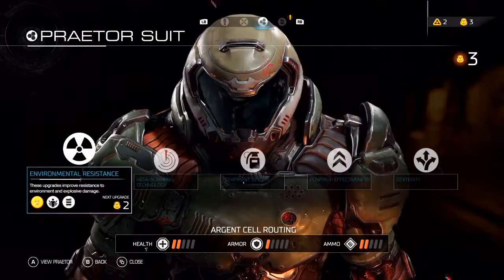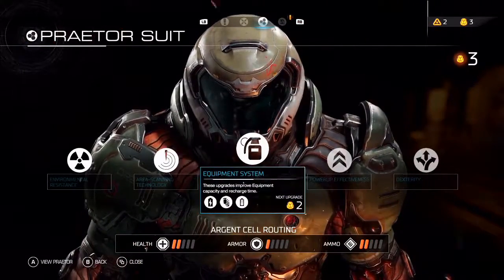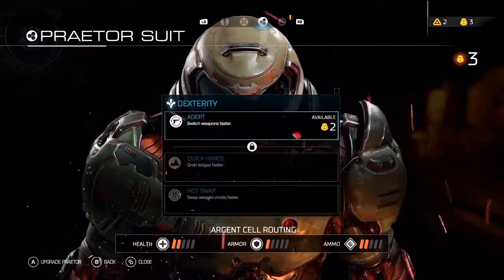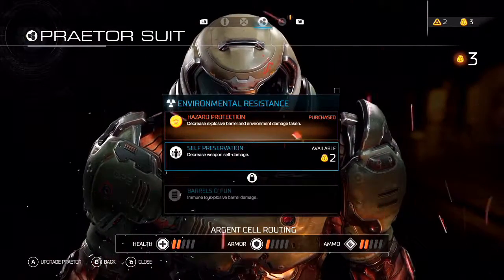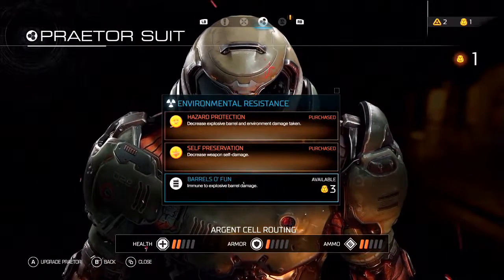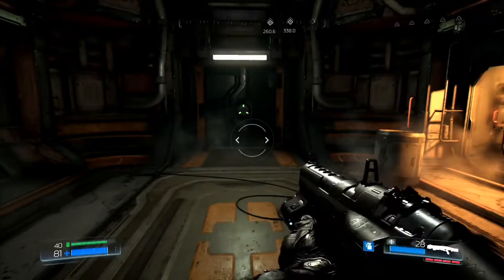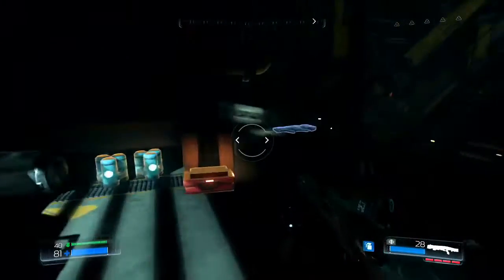Praetor suit, I have 3 tokens. Do I want equipment? Switch weapons faster... nah, self-preservation — we'll take self-preservation because the explosive rounds on the shotgun, the explosive shot, kinda damages us. So we'll take the self-preservation for that.